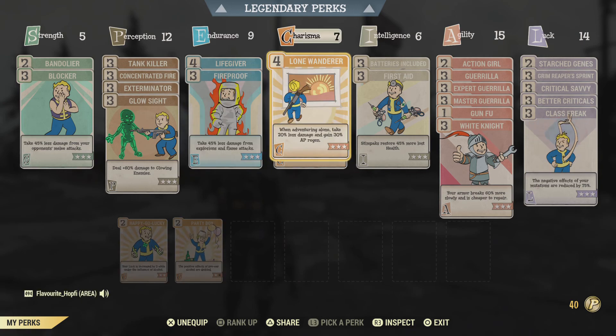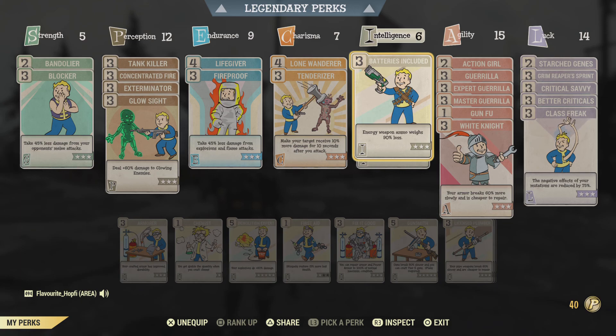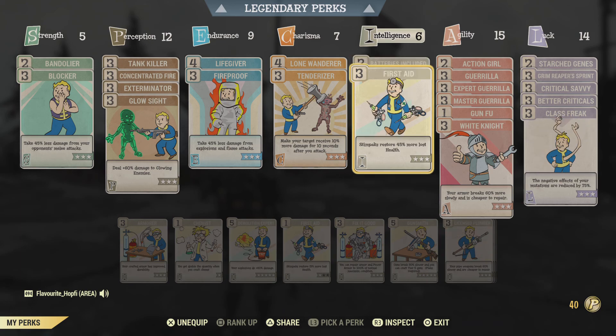Then we have Charisma at 7 with Lone Wanderer at Rank 4 for extra AP refresh, which is very important for our character, plus 20% less damage overall when not in a team — and we aren't, it's a solo build. Tenderizer is just more damage — 10% multiplicative damage to this build is very important. Then we go over to Intelligence at 6, though we boost that with Egghead so we still get relatively good experience. Batteries Included is very obvious and very important in this situation because Ultracite plasma cartridges are extremely heavy — without Batteries Included you just can't carry the burden.